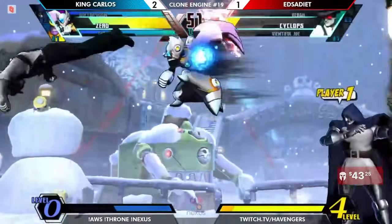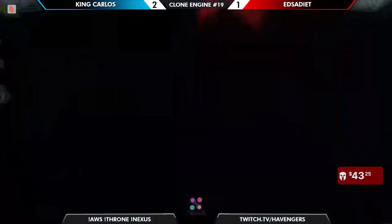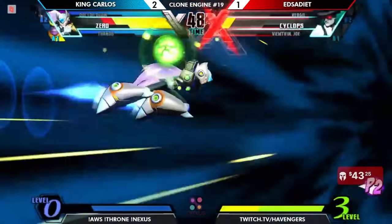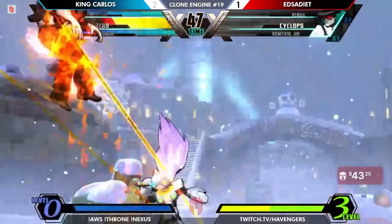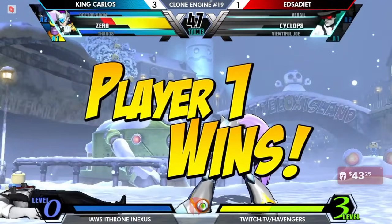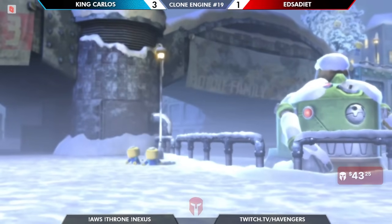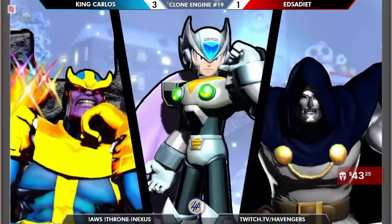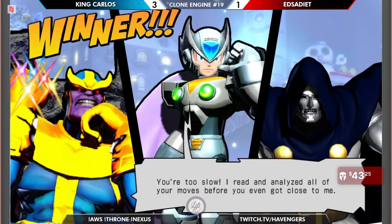Now he'll for sure have the meter and the easier execution on lightning moves. Now it's all up to Dark Cyclops — he's housed the Phoenix Force before. Will he be able to do it? That's very risky. He's going to be able to sneak by — this character's tiny. And with that, King Carlos takes it 3-1 over Exodai, sending him to the loser side of the bracket.